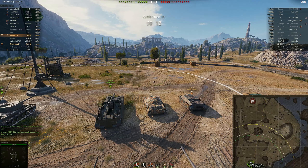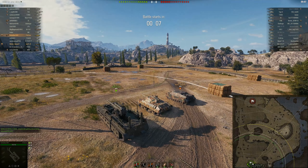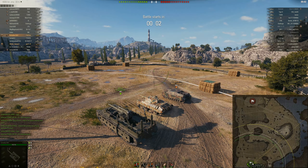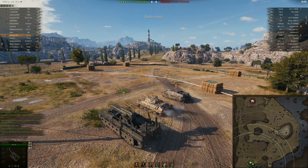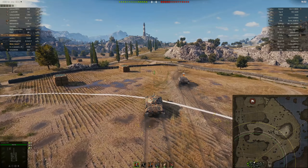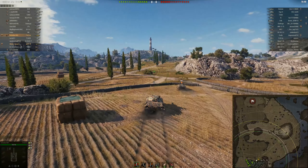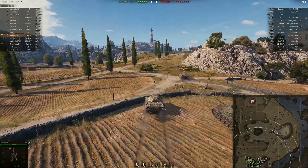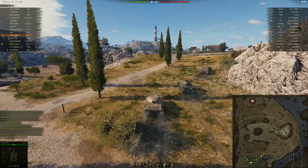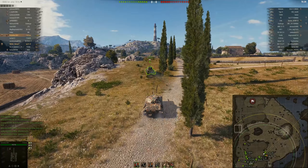Hi everybody, this is School Bus rolling out. This is the start of my new series going through and doing in-depth tank strategy. I'm going to focus for a while on tier 6 and then see how it goes from there. The first tank I chose is one I'm actually grinding right now — the tier 6 Italian medium tank, the P43 Bis. The P43 Bis is tier 6, the P43 is tier 5.